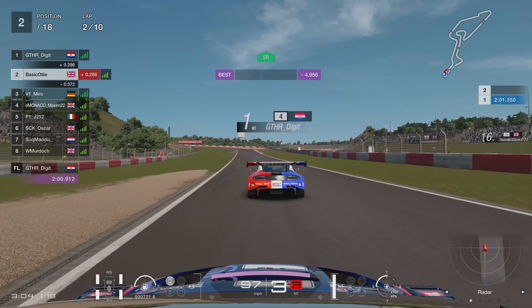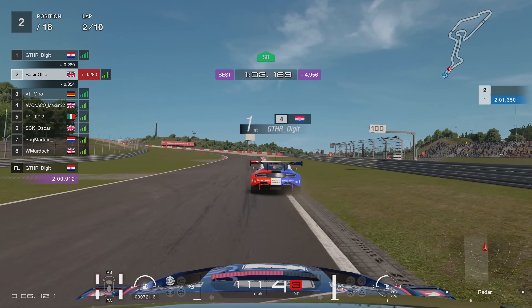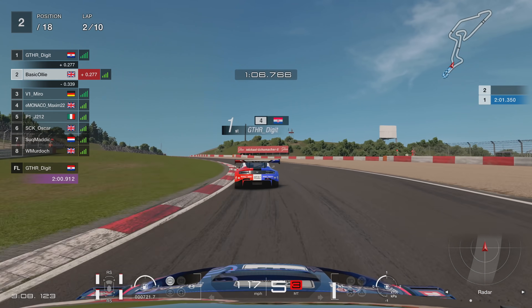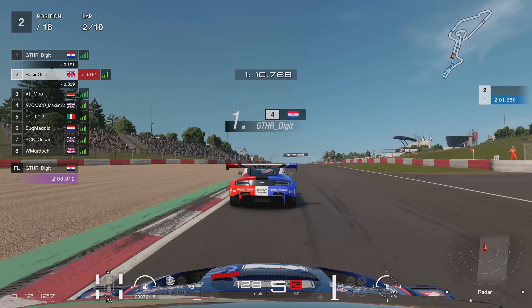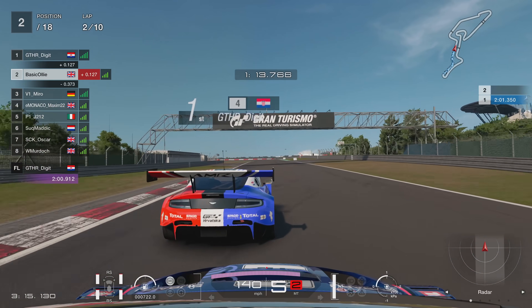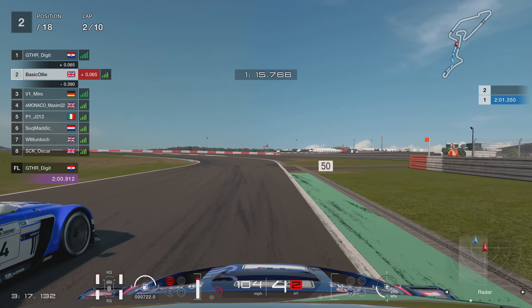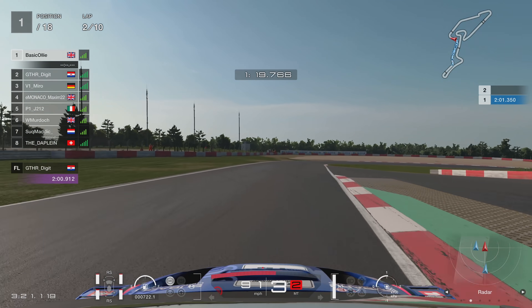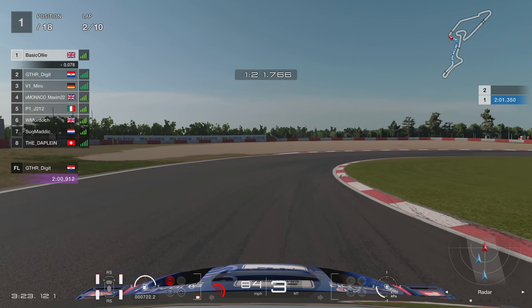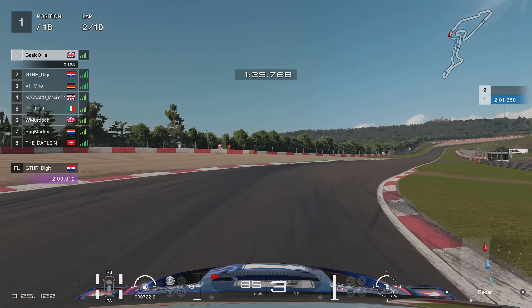Me and Digit are fighting it, with Miro also directly behind me — not too far off. But I'm going to go around the outside and get that move done into turn 11. He goes defensive into turn 10 but I go around the outside and get it done into turn 11. What a move that was in the end — around the outside in turn 10, absolutely awesome.